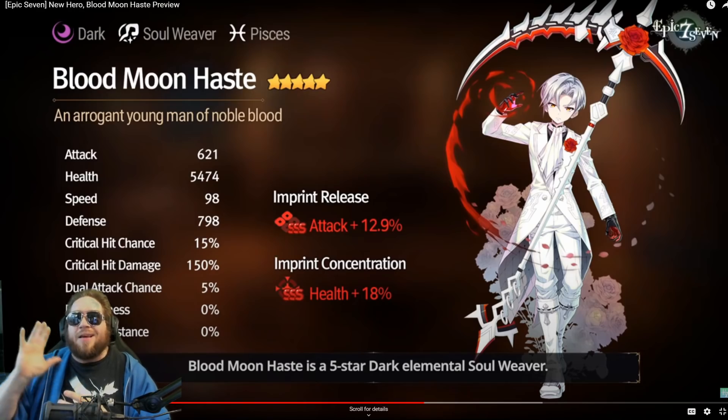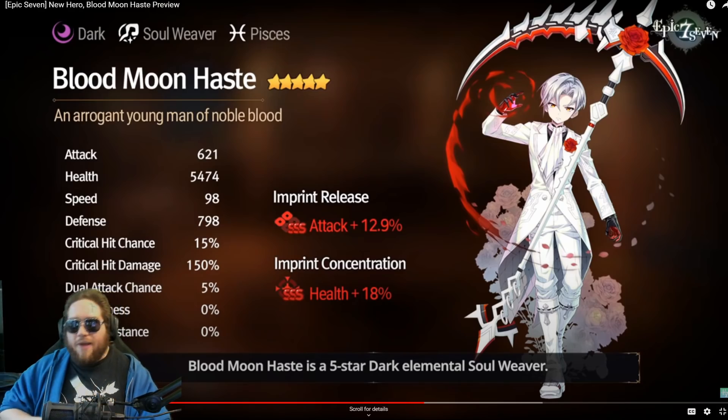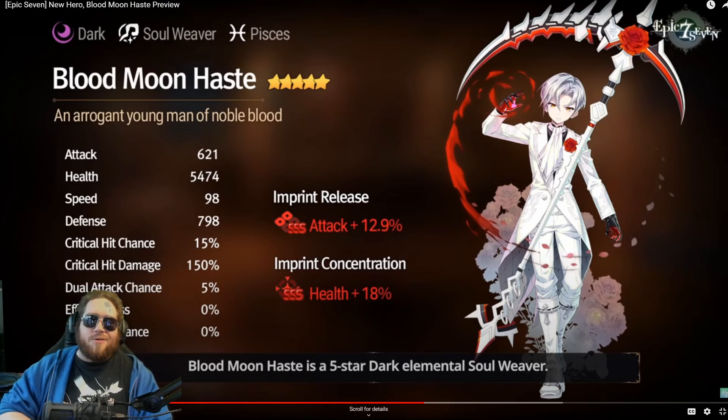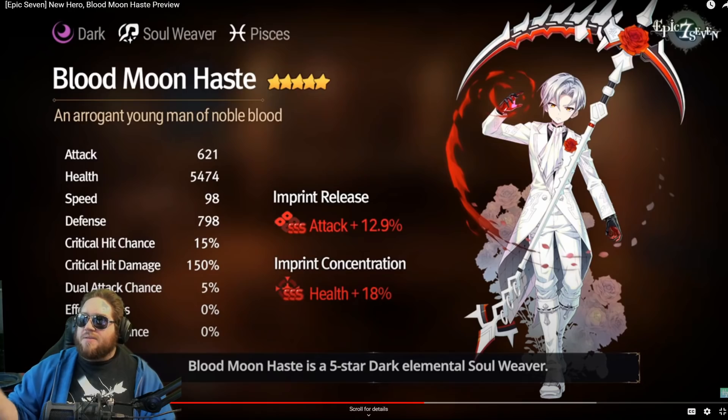First off, let's talk about his overall stats. Health is pretty beefy. Defense is huge — almost 800 defense. You get almost 5500 health. Speed is a little low at 98, but he is a Soul Weaver so that's kind of expected. I do like the health self-imprint, and you'll find out why. You also have the attack back imprint, so if you need extra attack that's an option.